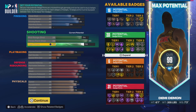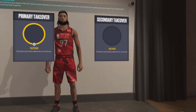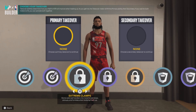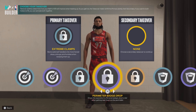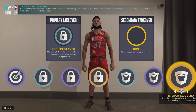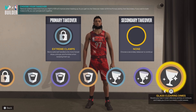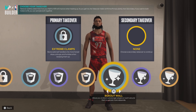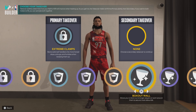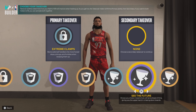You could even put three on defense — this could be crazy right off the bat. Primary badge: Clamps. Secondary: either Jump Shot Contest, Intimidation, Stuff Blocks, or even Rebound Takeover. You could also get See the Future — all of these are valid picks. This build could even play center.